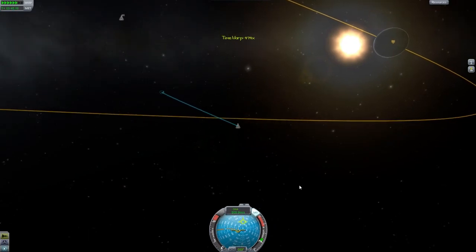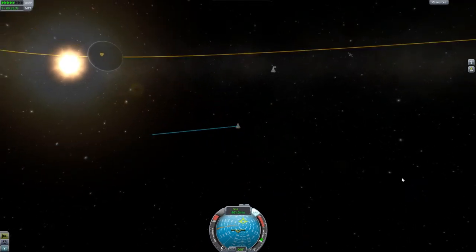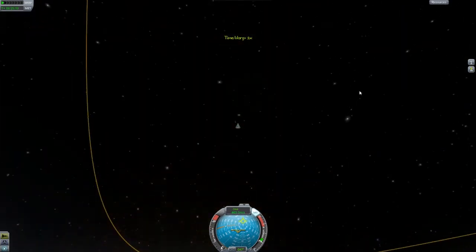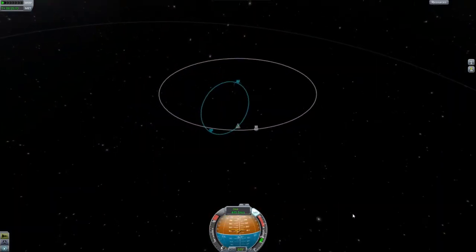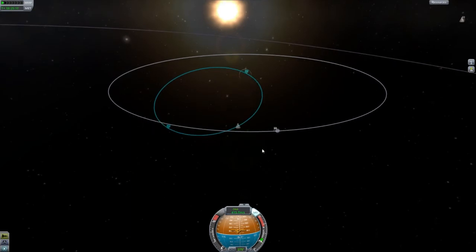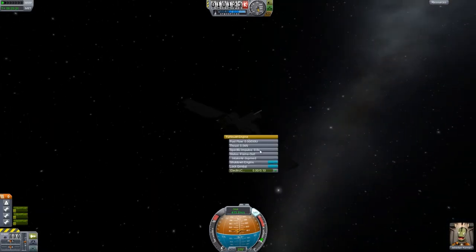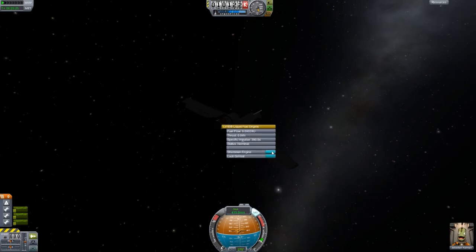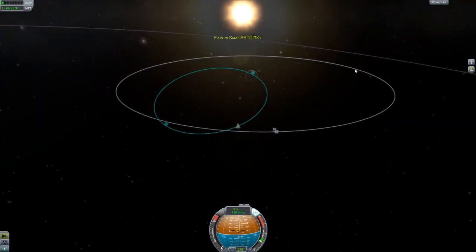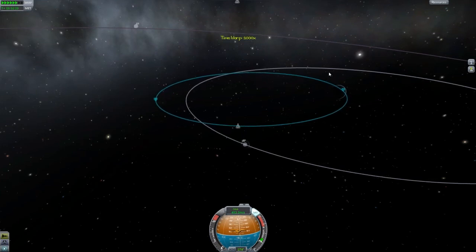And we're coming in. There we are - so eight kilometer periapsis, which is really good. I don't think I could have hoped for anything better than that. Now I'm actually going to activate our center engine and shut down our outer engines because we don't want to use those really. There we are. Now all we have to do is time warp until we get back to Kerbin.